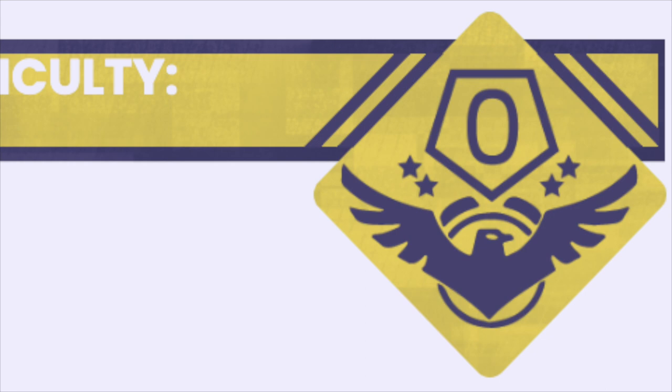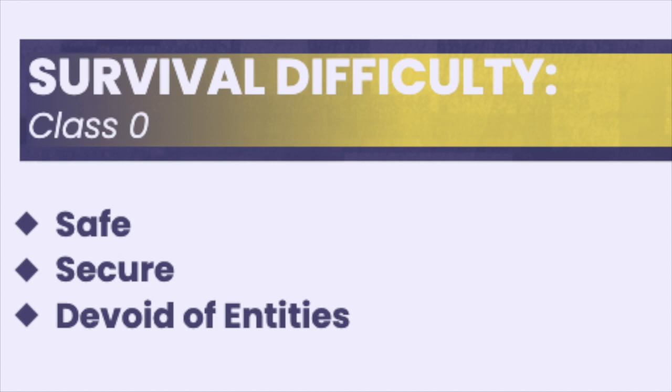Level 90 is rated a zero on the survival difficulty class, being safe, secure, and devoid of entities.